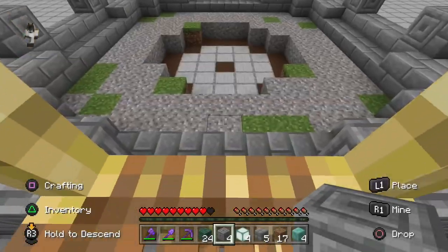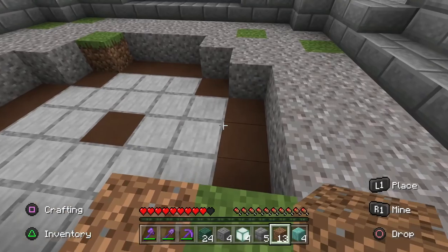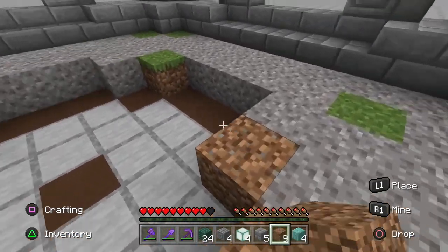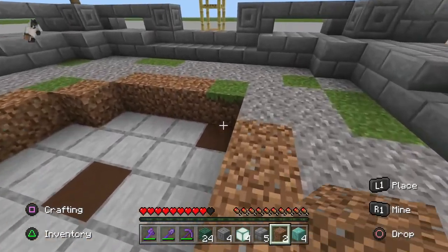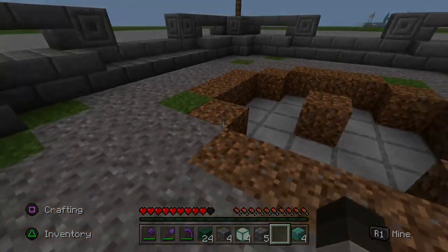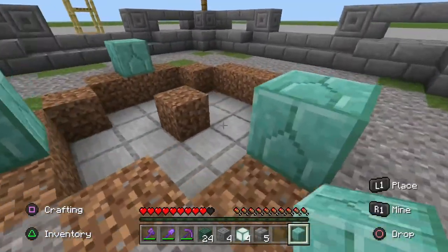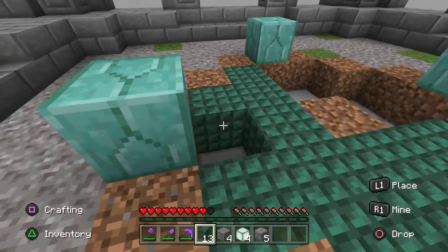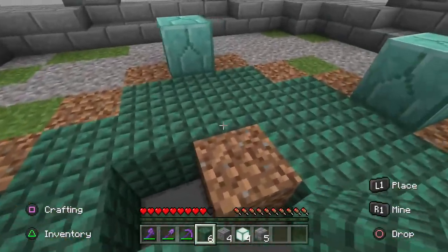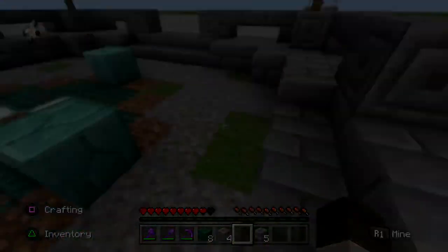Now that we've filled in the fountain floor we can start building the base of the fountain. First, add the remaining dirt blocks around the edges and one dirt block in the middle — I've used brown terracotta to show where the dirt will go. Now add one prismarine brick on each side in between the three dirt blocks, then take your dark prismarine blocks and go around the base of the fountain. Finally add our four sea lanterns on each side of the dirt block in the middle and that'll be us done.